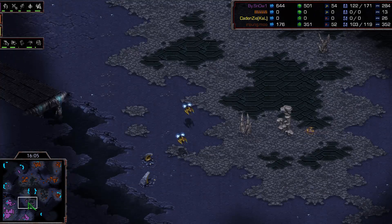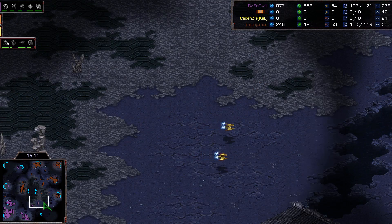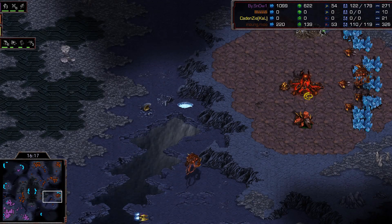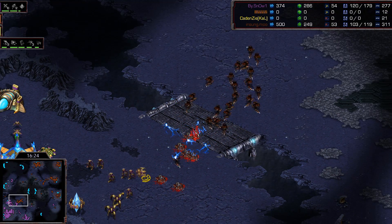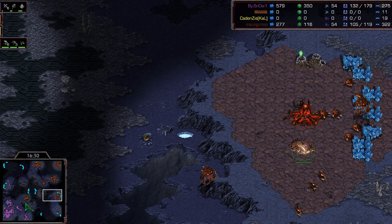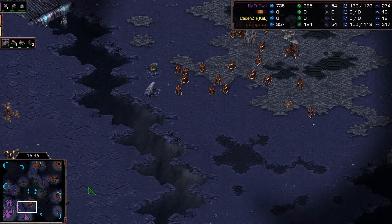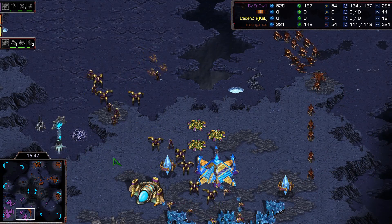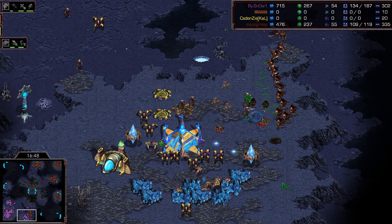We're on four bases each — that was a jam-packed first 15 minutes. It slowed down a little but it's 122 to 106 supply and Snow has a lead. I still don't see a Queen's Nest coming in Soulkey's production tab at all. I like the tossing up of a Sunken at the fourth base. High Templar snipes — sure you lost some Hydras, but those High Templar are 150 gas each, very expensive and so important. If you have 10 High Templar in the mid-game at 15-16 minutes rather than zero, it really makes a big difference.